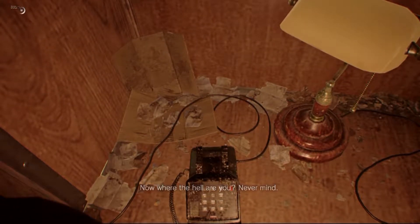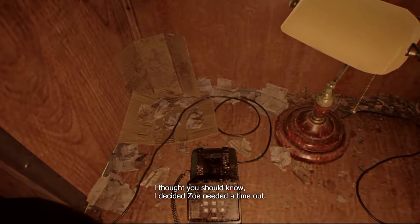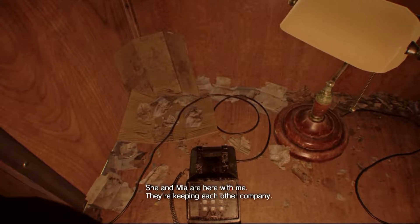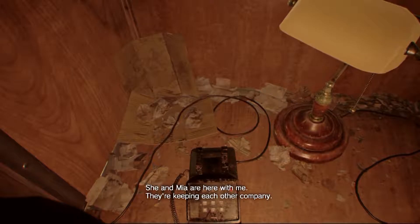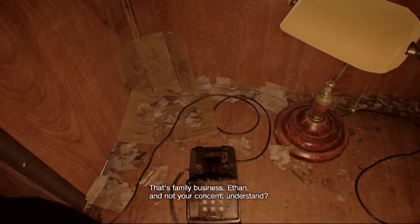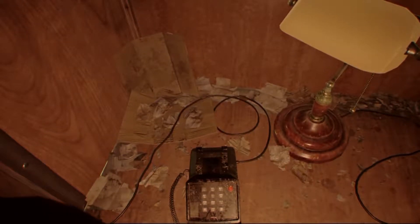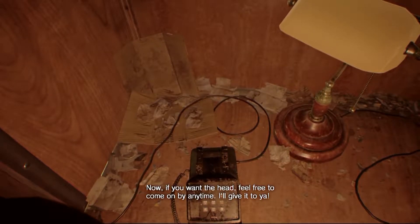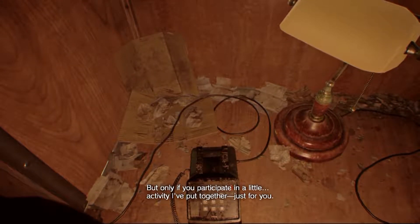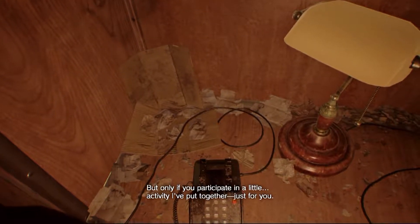Now, where the hell are you? We only need the head, and you've got it. Zoe needed a time out. Now I got to deal with this asshole? Who's this? Lucas. Just let them both go — what do you need them for? That's family business — it's not your concern, understand? Now, if you want the head, feel free to come by any time and I'll give it to you — but only if you participate in a little activity he's put together for us. Just for you! His activities are probably shitty.